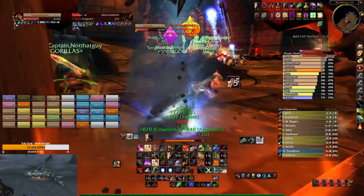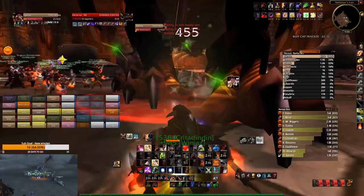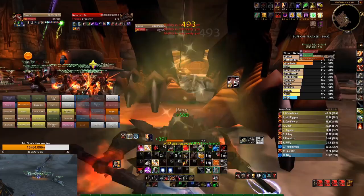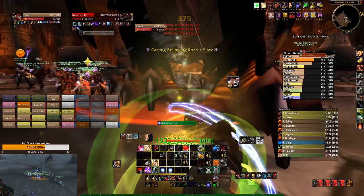Just follow this simple rule: always have threat on the boss and take as little damage as possible. This can only be achieved through trial and error — change your gear sets constantly. Go to raid wearing what you think is appropriate, keep your eyes on the threat meter. If you're very close to losing threat, you need more threat gear. If you're very high on threat and the next DPS is miles away, put on more mitigation gear. It's not a competition about what tank can do the most damage — at that point you're gimping your raid.